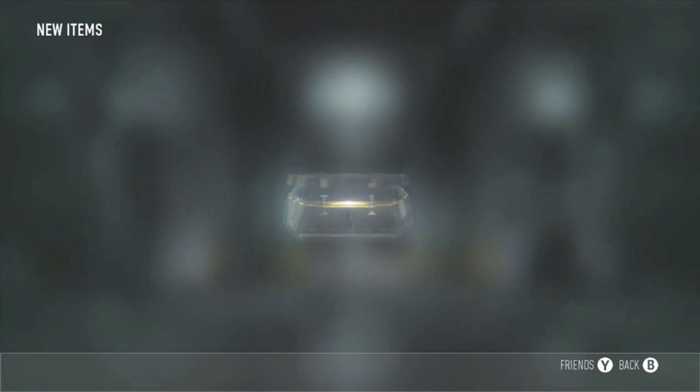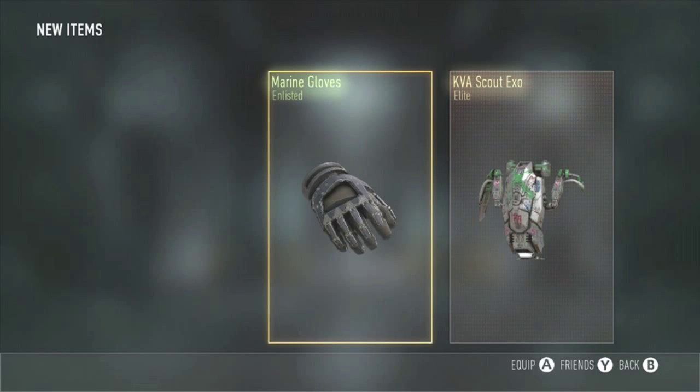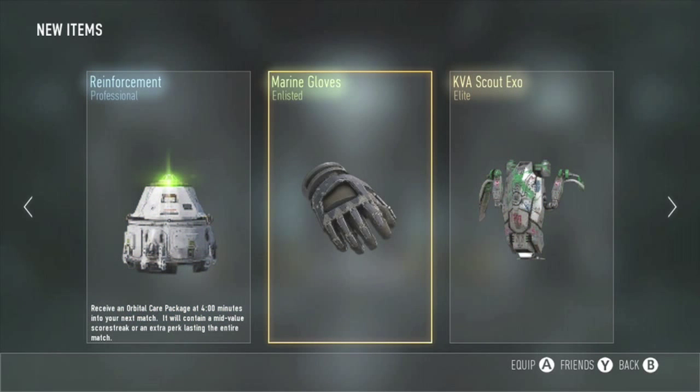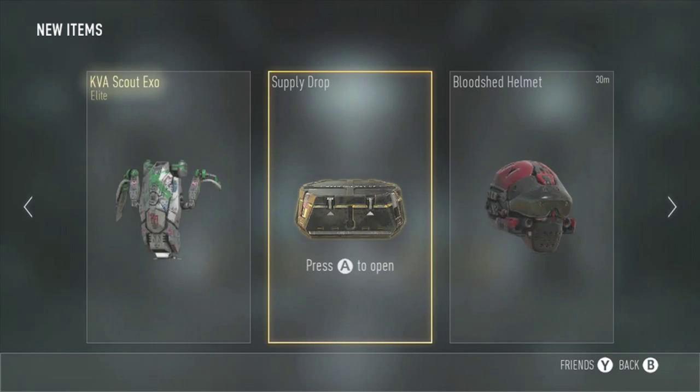This is our third one we're opening overall. Got some marine gloves, and a KVA Scout EXO — that's a pretty cool EXO, I think I've gotten that one before and sold it, but it's pretty cool looking so I'm not going to complain about that.